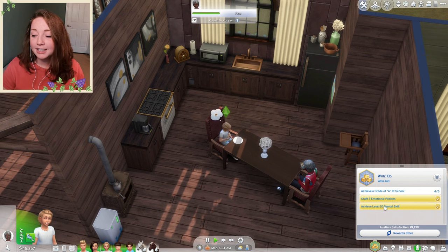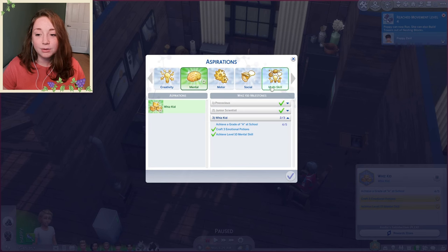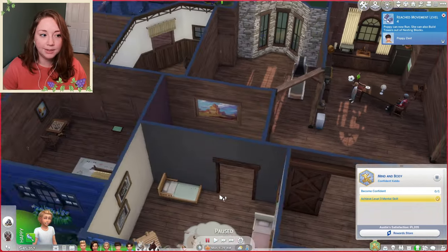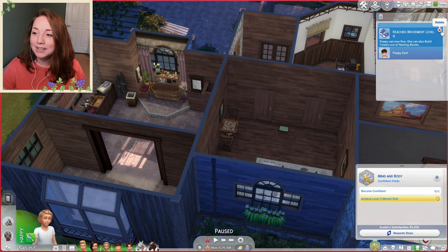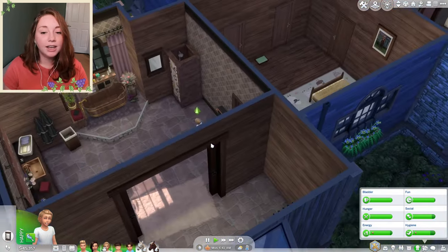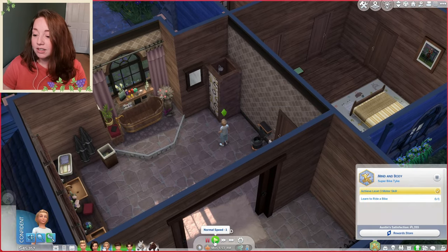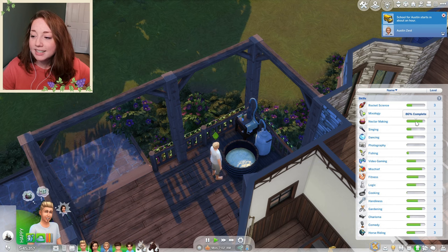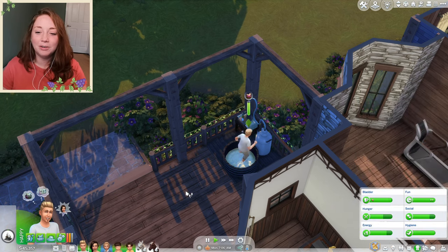Austin is up and he's ready for school. He did get his aspiration nearly done — all he needs is a grade of A at school, which I think he'll get sometime this week. I'm going to let him swap over to a different aspiration and maybe just keep racking up satisfaction points until we can get the A and finish his actual aspiration. He needs to become confident. It looks like Poppy has reached movement level four, and I've put Johnny out to making nectar. He's going to be out there for a while the next few episodes. Austin finished that first part of the aspiration — now he needs to learn to ride a bike.